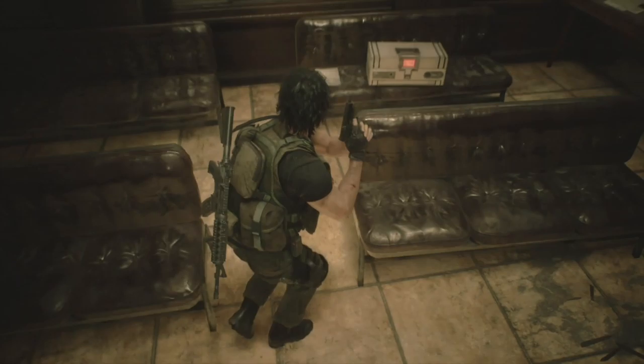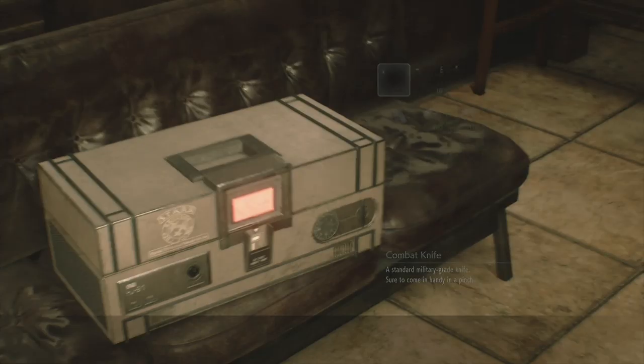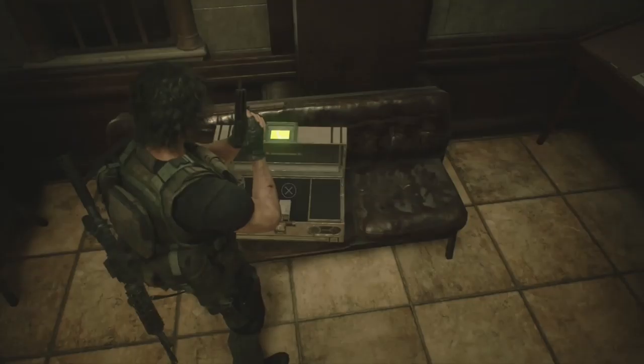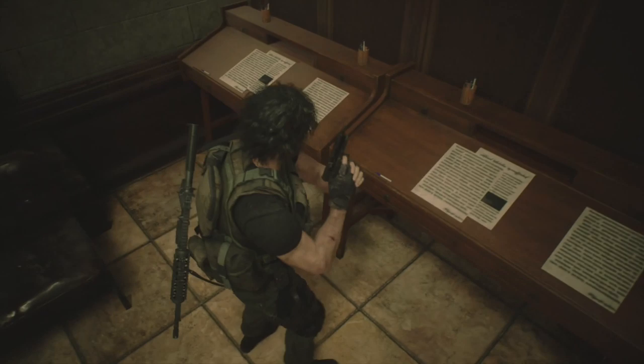There's a file: 'ID Card Security Protocols'. Now this box in Traffic - use the ID card from Brad and you'll get a really good M16 assault rifle.